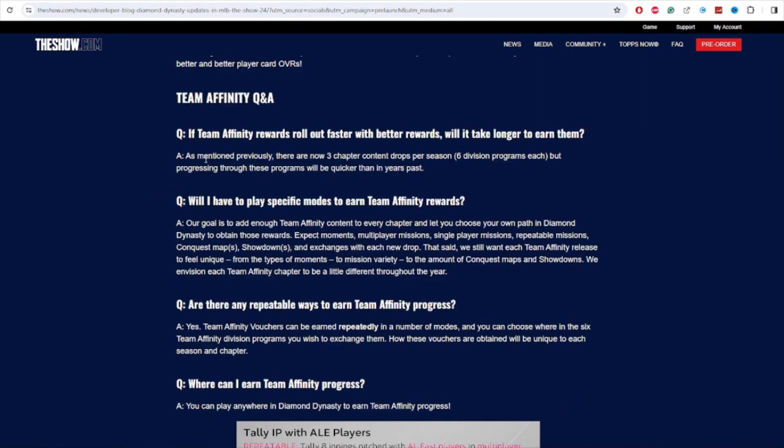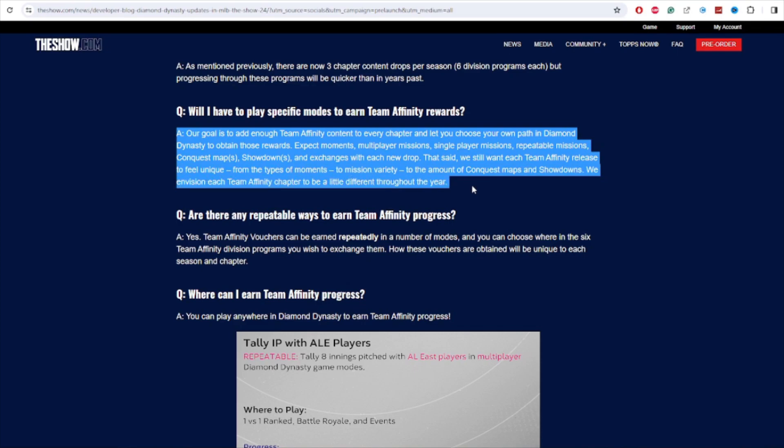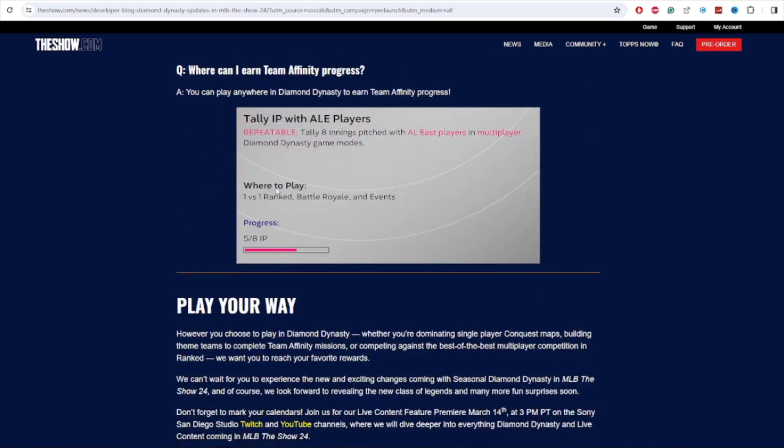Some Q&A for Team Affinity: they mentioned progression is going to be quicker than in years past, so it will take less time to complete Team Affinity programs. You can play anywhere and get progress — it's basically the same as last year where there's just a task in every mode. The Team Affinity vouchers are repeatable. There are also stat missions and you can earn Team Affinity progress anywhere in Diamond Dynasty across every single mode.